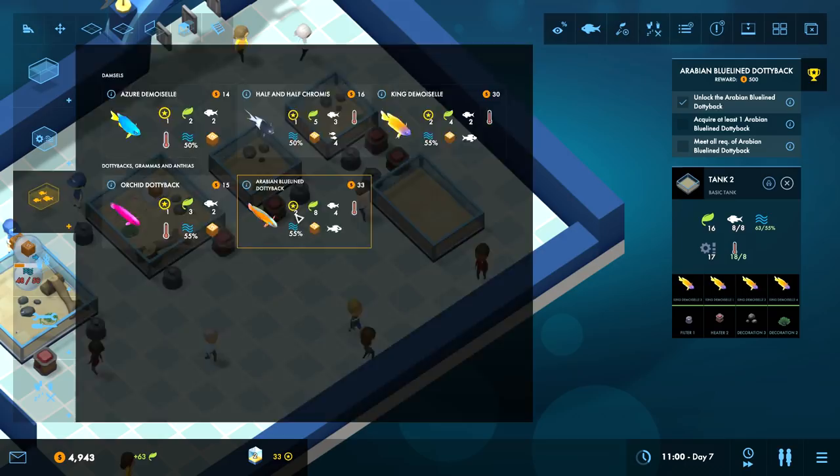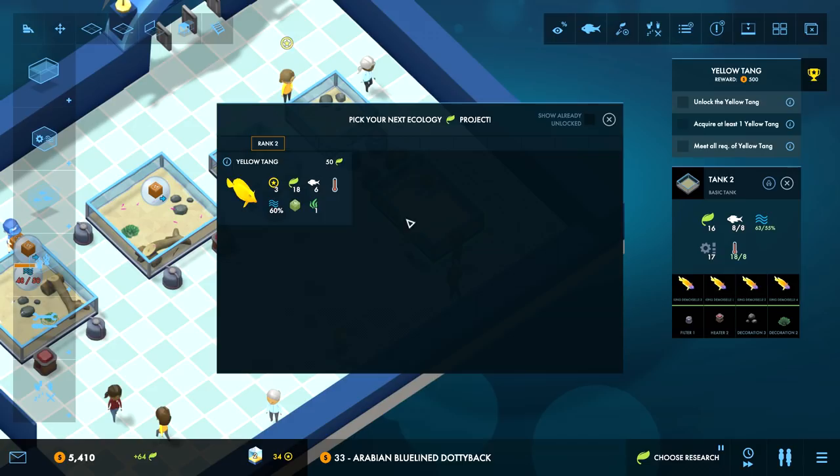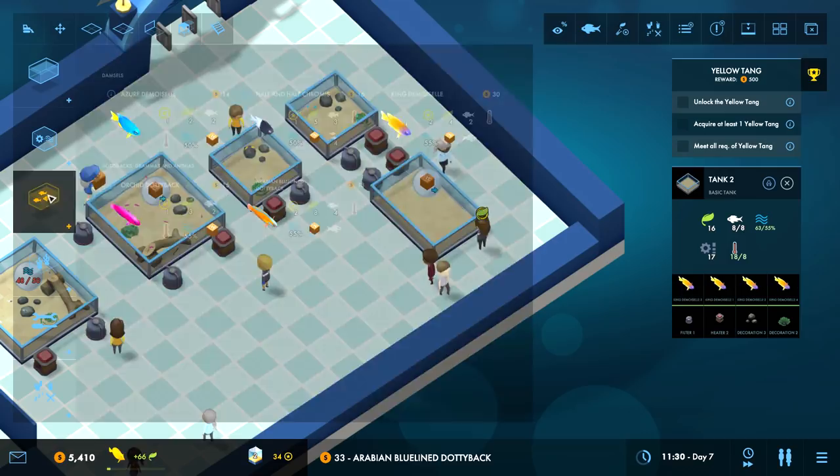Kind of guiding the population in certain directions now. Yellow Tang - I've seen those before. They require a plant, they're plant lovers, and they eat green pellets, so now I have a new food type to provide. One Yellow Tang has a size of six - unexpected!